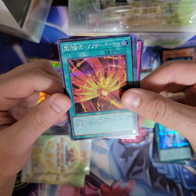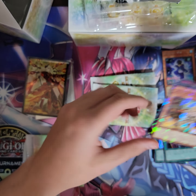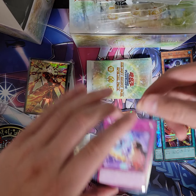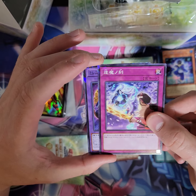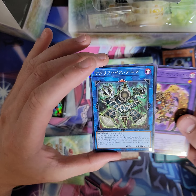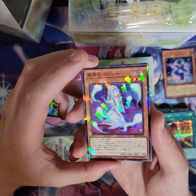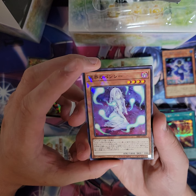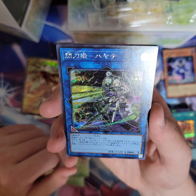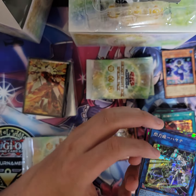The trap - oh my gosh, stop it. Mayakashi trap. Millennium Eyes Sacrifice. Anima - that's good for my collection. Shigai no Banshee - oh my gosh. Hayate. Holy crap, these are so nice.